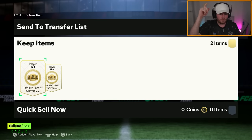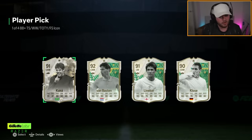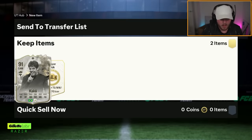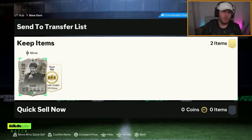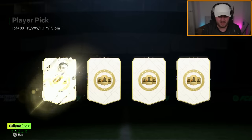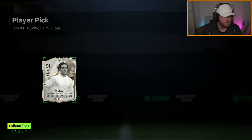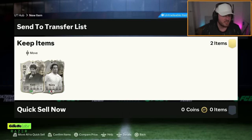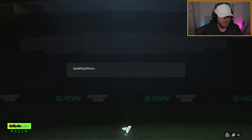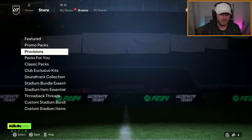On to the old account now, where we're going to do my two icon player picks first. That's not bad — Thunderstruck Kaka's alright. I don't know how much he's worth but it's not too bad. It's weird to me because I think Thunderstruck came out before Winter Wild Card, and yeah, I feel like the Thunderstrucks are better than Winter Wild Cards. Maybe I just don't like the card design.